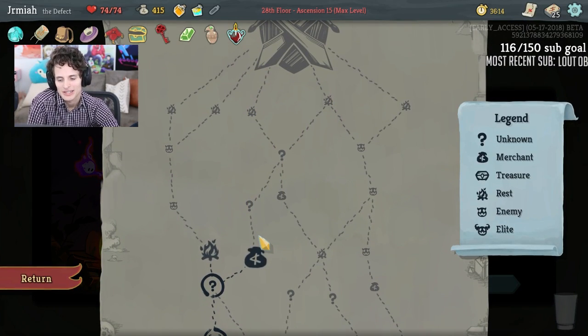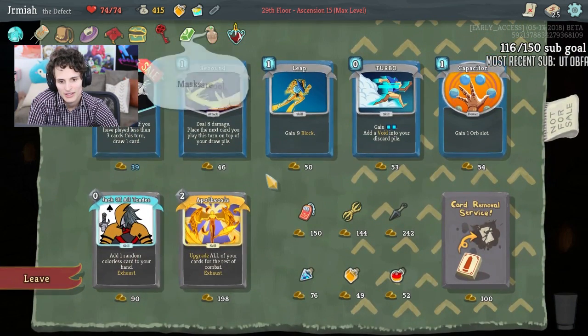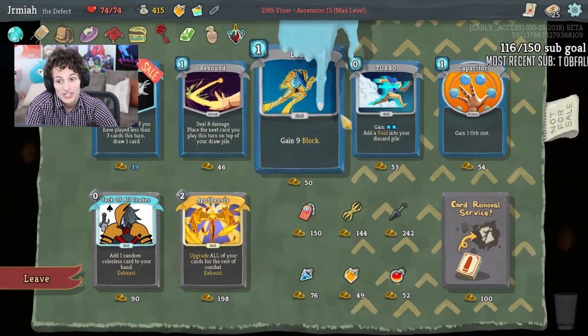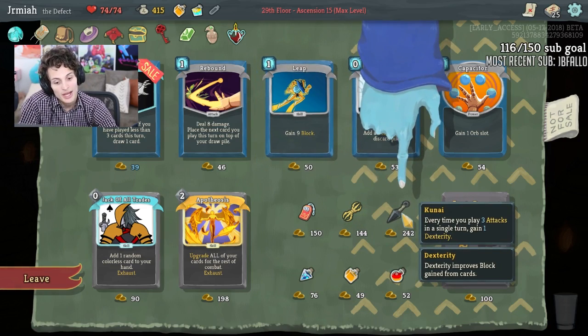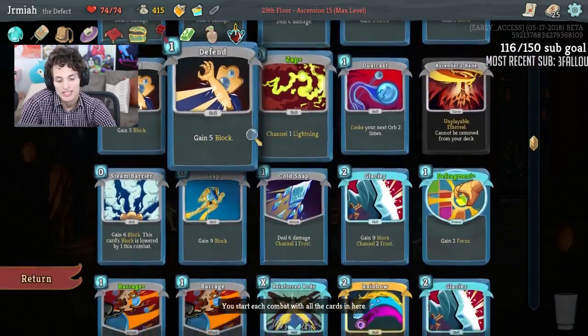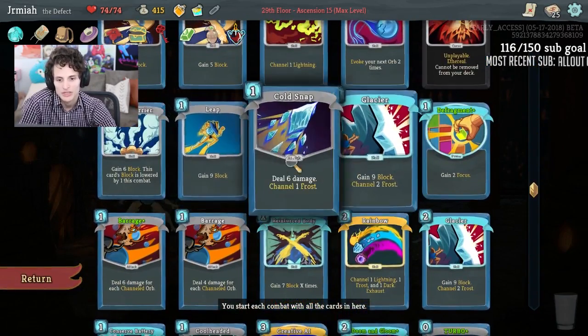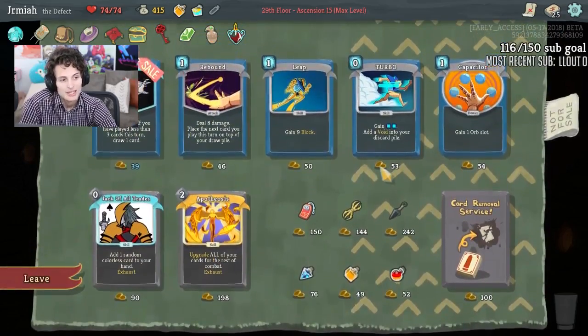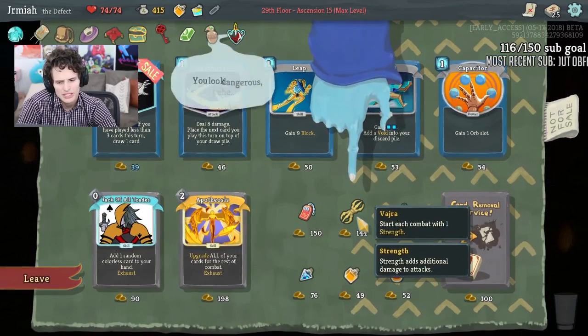I want to do the shop anyway because I have a lot of gold — I'm going to skip a rest for the shop. Vajra is insane with the Barrage! Kunai could be interesting as well — Kunai scaling can help make Reinforced Body and Glacier stronger, but we're getting a lot of block from frost. I'd rather get the Vajra for the Barrage.